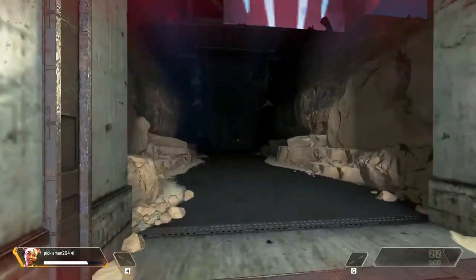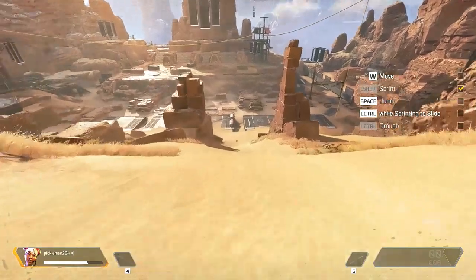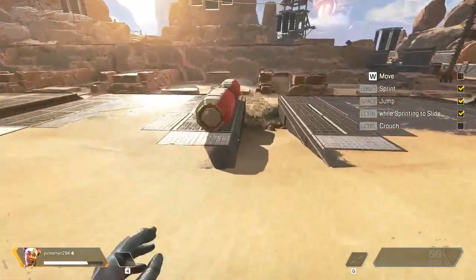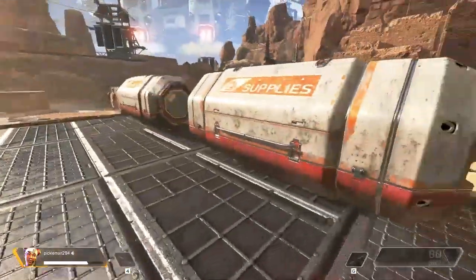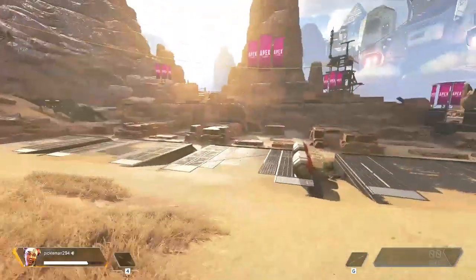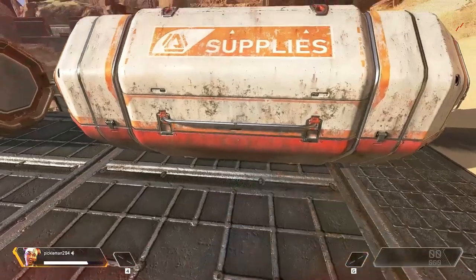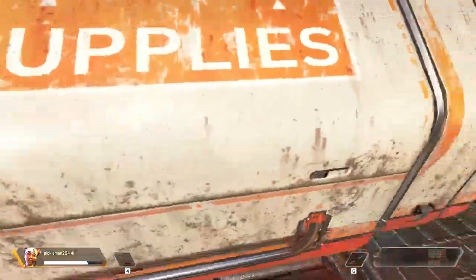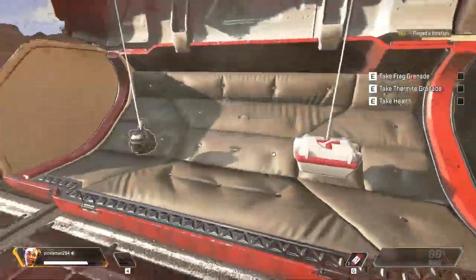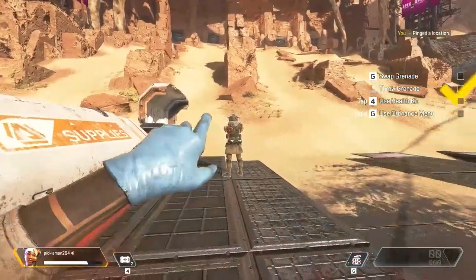Whoa, welcome to Apex Legends. I am Blue Thunder. You can call me Bloodhound. Let us begin with basic movement. Complete the checklist on your HUD. Follow me. Sliding down hills increases speed. Inside the territories, you can find supply bins that carry weapons and the resources you will need to survive. Open one. Your HUD will show what you have equipped. Follow the checklist to access and cycle through your inventory.